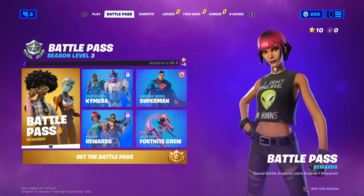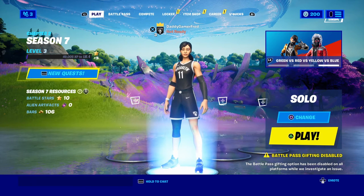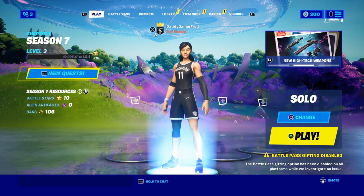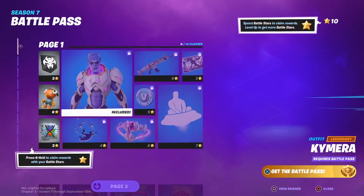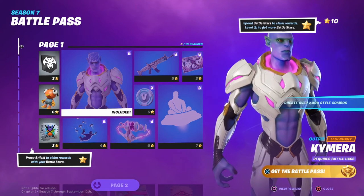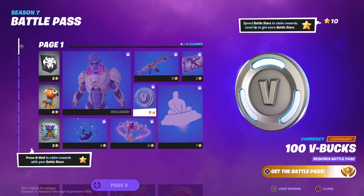In order to unlock things within the battle pass, you need to level up — level one, two, three. I'm on level three right now. Each level doesn't unlock items directly; what you unlock are Battle Stars. Battle Stars are basically currency for the battle pass — each item has a Battle Star requirement. For example, these V-Bucks cost five Battle Stars to unlock.